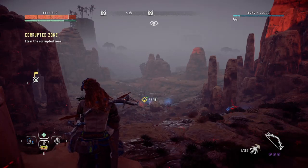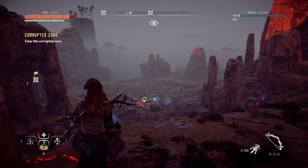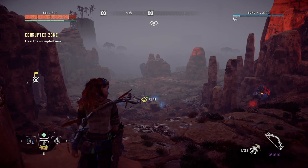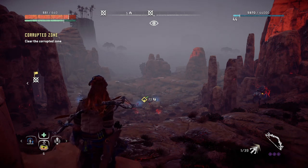Hi everybody and welcome back to Bell's channel. Today is part 61 of our Horizon Zero Dawn walkthrough and we will be doing Corrupted Zones — two level 20 Corrupted Zones in this episode.